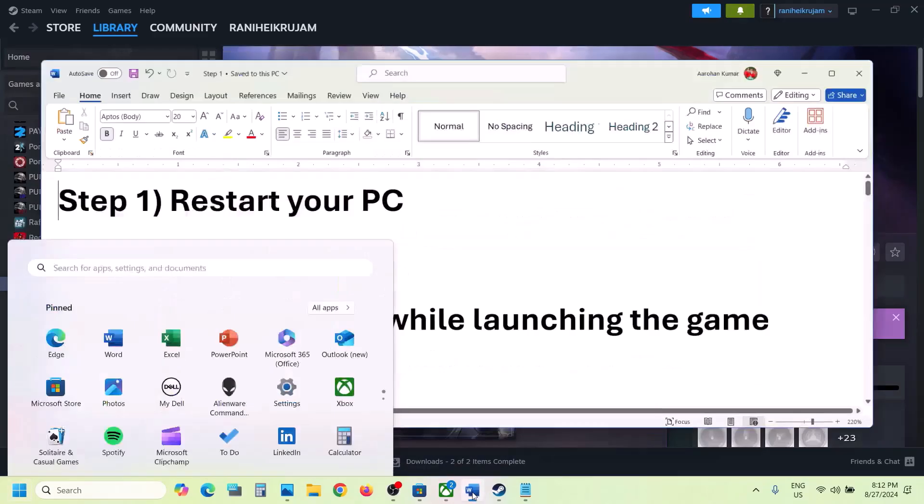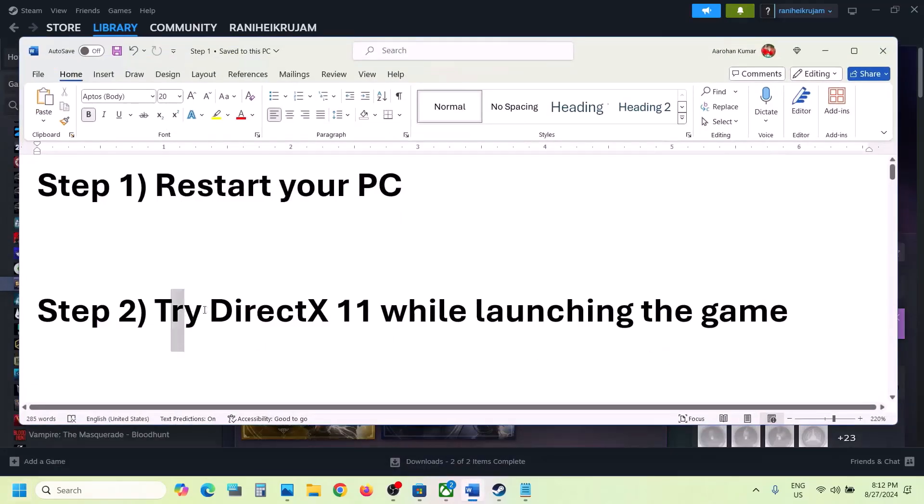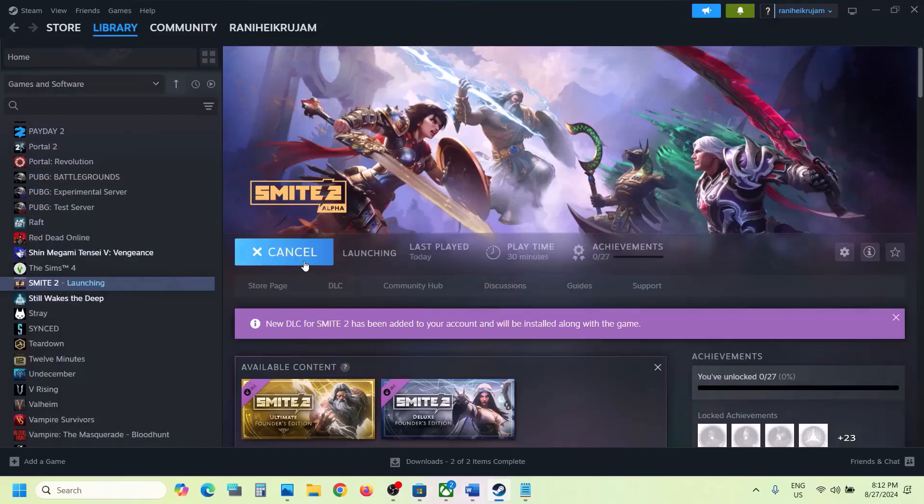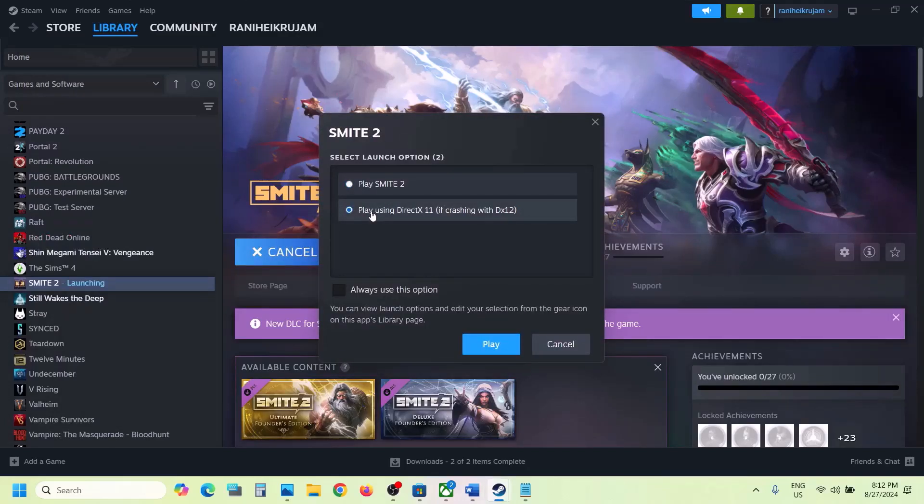The next step is to try DirectX 11 while launching the game. Go to Steam, click on play on the game, and here you can see 'Play using DirectX 11 if crashing with DX 12.' Select this option and then click on play and check.